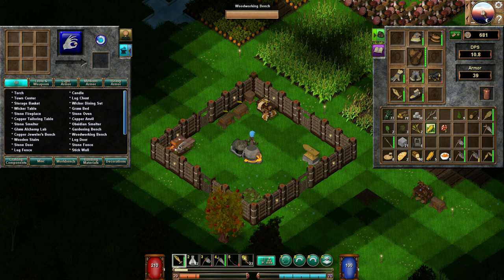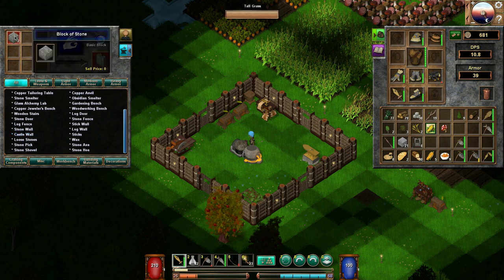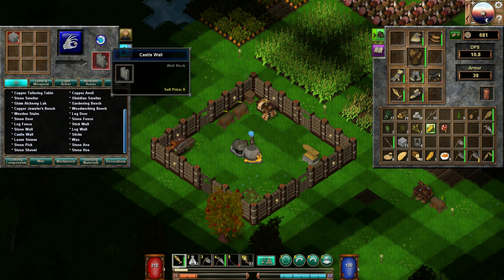Let's take a look here — I think we can make stuff with the stone. Stone oven uses the small stones, stone fence uses those ones as well, that's cool. We should look into making those. Castle wall — that uses blocks of stone and then we get castle walls, so we could definitely use this stuff eventually.